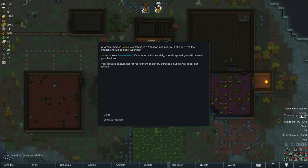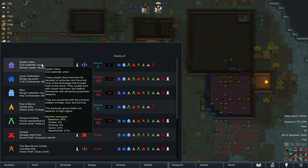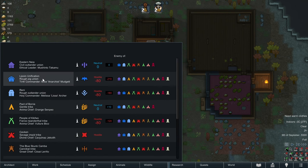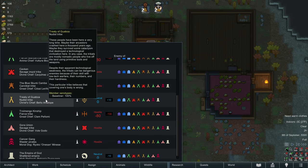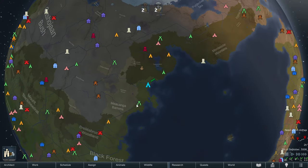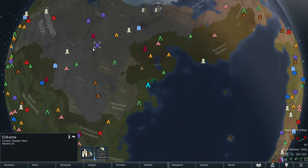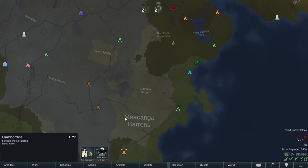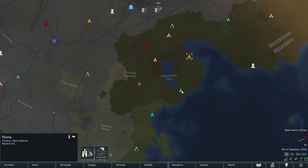A forester named Jones is crashing in a transport pod nearby. If she survives the impact she will be badly wounded. Jones is from Eastern Naya. If she returns home safely she will spread goodwill between your factions. You can also capture her for recruitment or slavery purposes, but this will anger her faction. Eastern Naya is the civil outlander union - they're one of the few allies that actually exist in this game. We can trade with them. Do we care about angering them? They're pretty distant so I don't think they're going to be a trading partner for us anytime soon. We really don't want to piss off the Pact of Born - they're closer by and they're going to be more reliable trading partners.